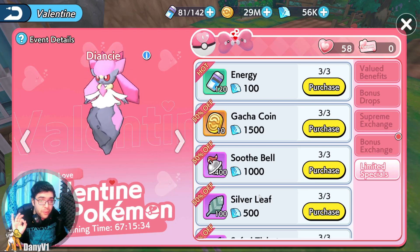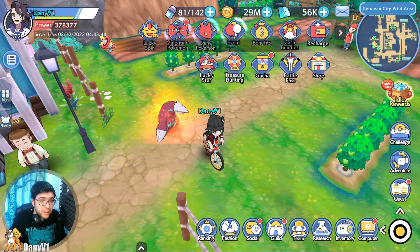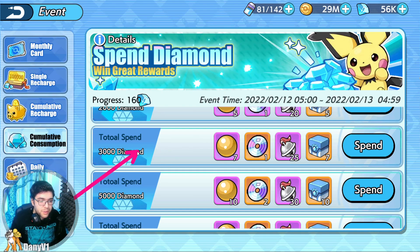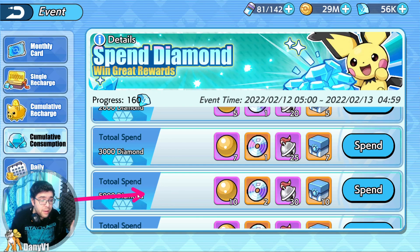Since the event lasts for three days, remember to balance your spendings. If you want to buy items on discount, just keep in mind the amount of diamonds you plan on spending. Balance your diamond spending across the event so you also get the most out of the cumulative consumption. Personally, I'm going to aim for 5,000 diamonds every day during the event and try not to go above 5,000, because it would be a waste and 5,000 already gets me a lot of resources in return.